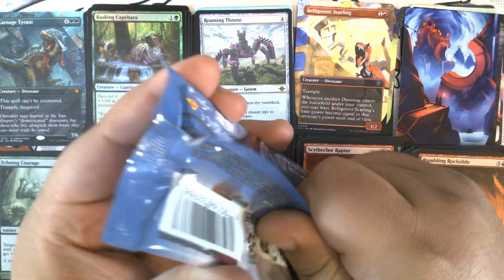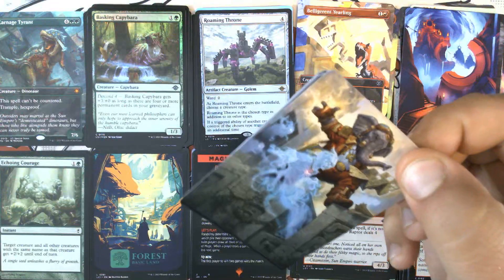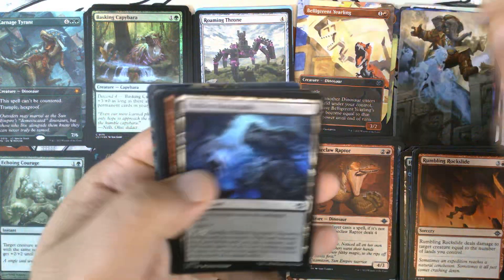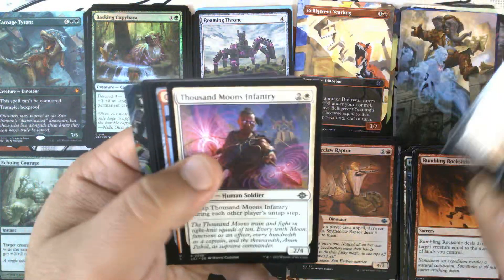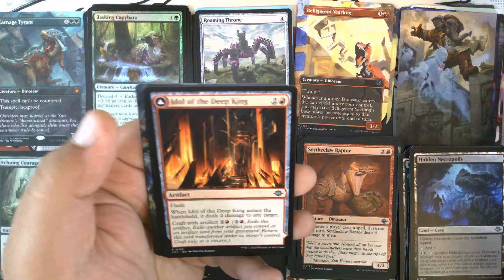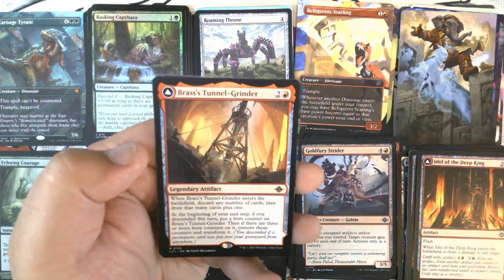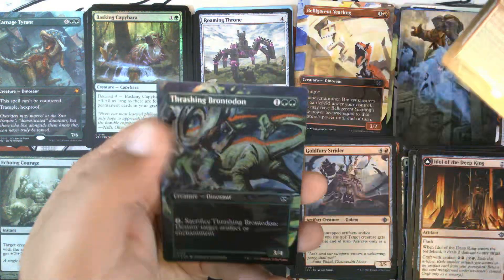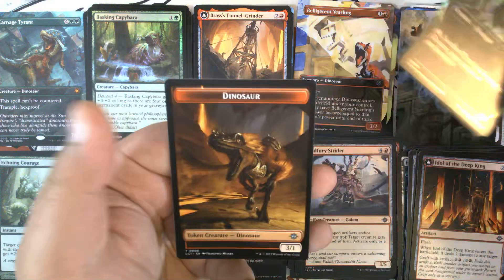Pack eight. We have Quintorius Canned for our art card. Commons — nice Abrade. Uncommons. A common flip and Brass's Tunnel Grinder, number 135 — that is our third Tunnel Grinder. We have a foil showcase Brashing Brontidon and a Dinosaur Token.